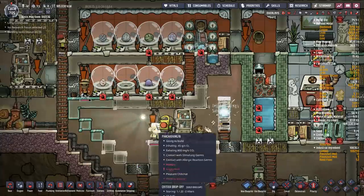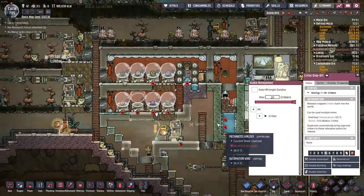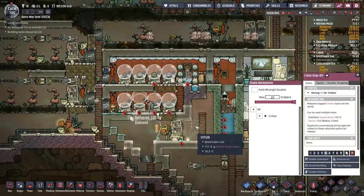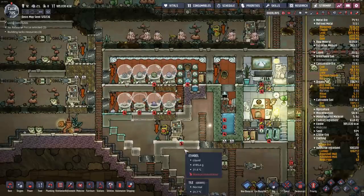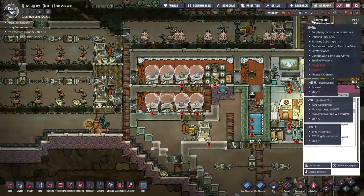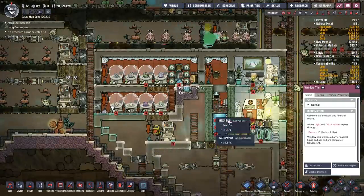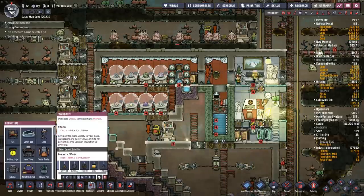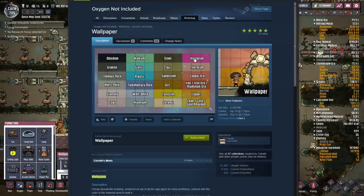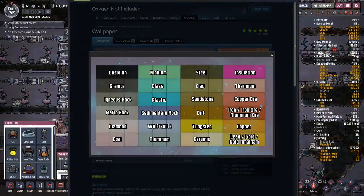You know what this base needs? More shine nymphs. I'm going to set up a small shine nymph ranch right here so we can make little shine bugs and potentially build ourselves a shine bug reactor. I've changed everything from granite tiles to window tiles because it's going to give off some really nice decor. I need some sort of background — a pinkish color would be good. Insulation or thermium would work but we're not that rich yet. Coal down there looks kind of pinkish, so maybe I'll go with that.